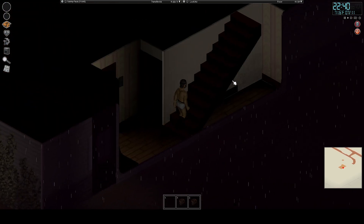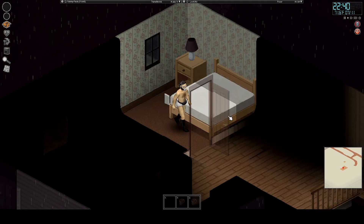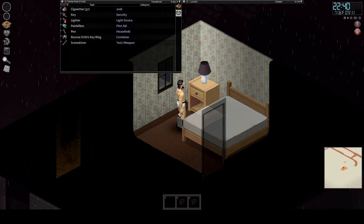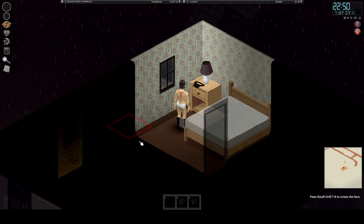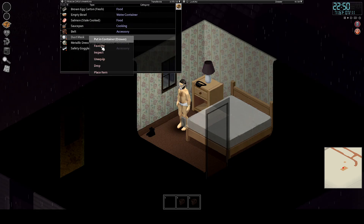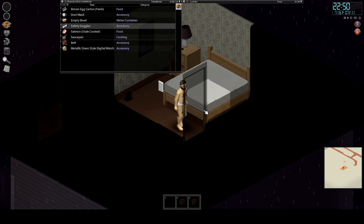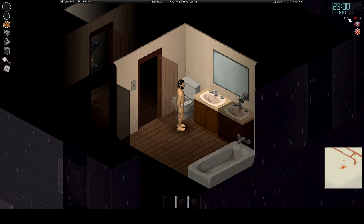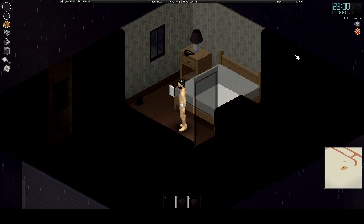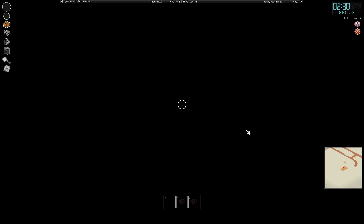I'm gonna have him go to sleep because Roscoe is quite tired. His fanny pack we can place right here, and his boots let's place right here. Let's take off our mask and our safety goggles. Does he look dirty or is it just me? Anyway, let's take a nice sleep. Time will be... 6 AM already — 8 AM, jeez, he must have been really tired.